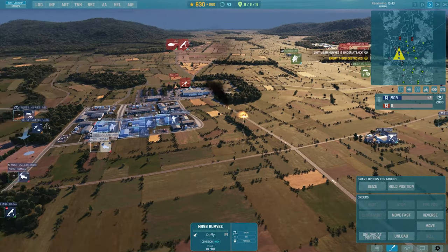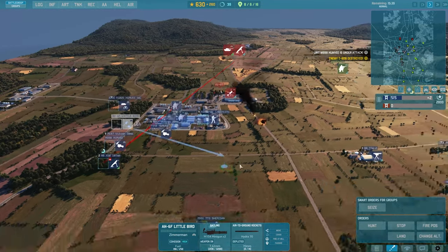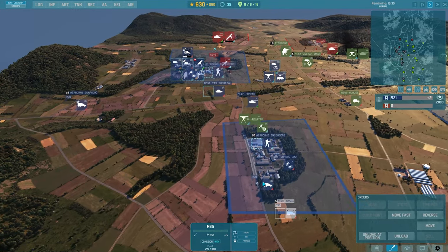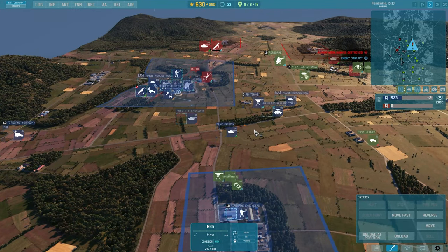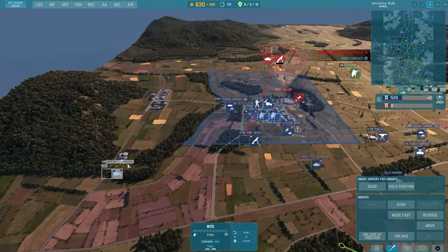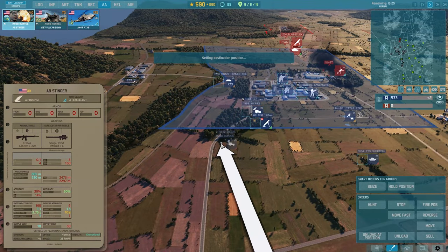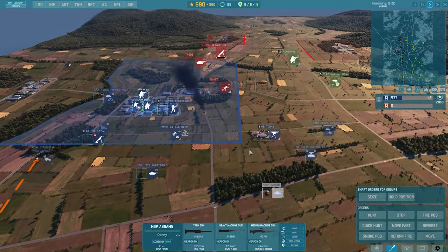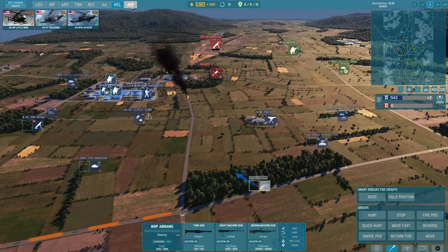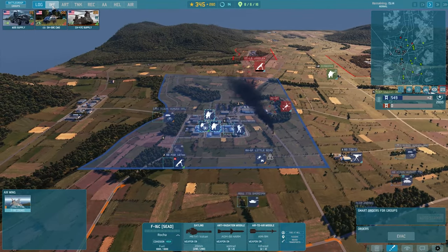The new German divisions are going to be territorial commands. Their real-world goals were to prevent sabotage by enemy special forces and to protect key locations, infrastructure, and army assets behind friendly lines, mostly from enemy paratroopers. This means they are usually equipped with second-line troops and material. However, these divisions will get heavy anti-air and artillery cards to make up for their shortcomings.